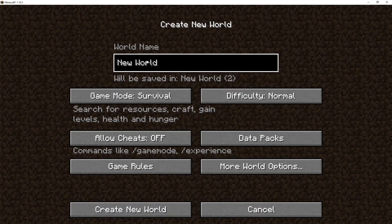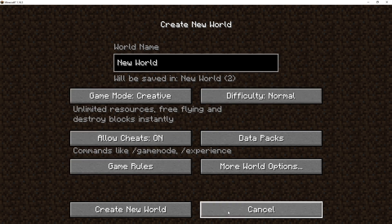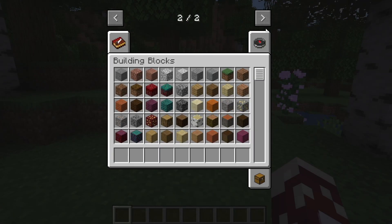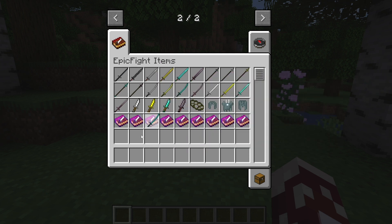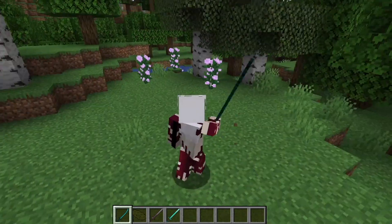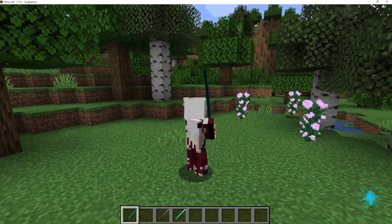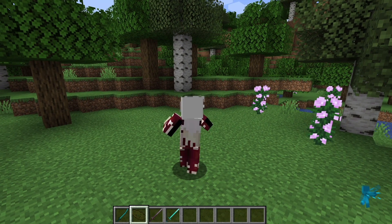Go to Single Player and create a new world. I'm going to set it to Creative mode and get started. In the new world, click E and scroll to the second tab — you'll notice Epic Fight Mod items, including all those swords. To enable Epic Fight Mod press R. By clicking R you'll see a new icon in the bottom right corner showing your current weapon and its special abilities.